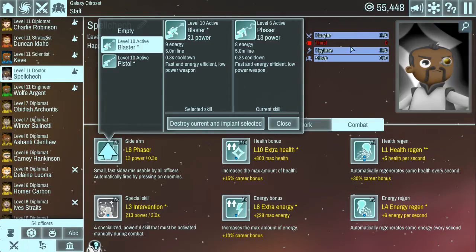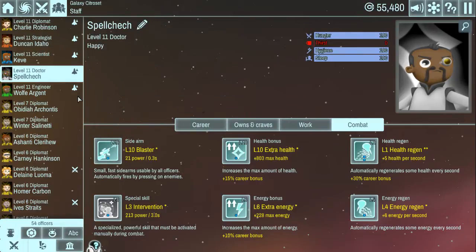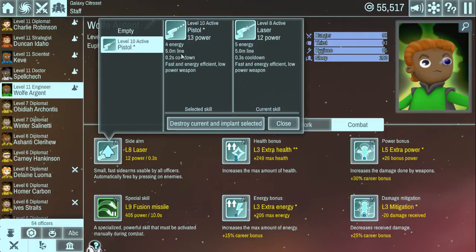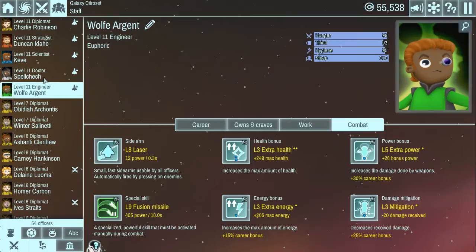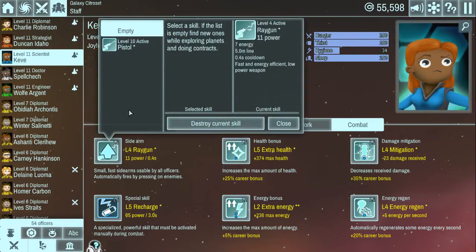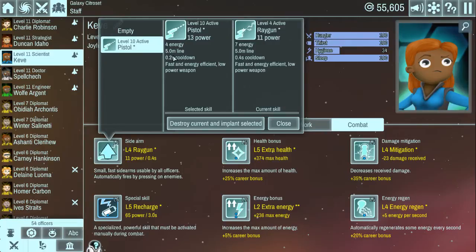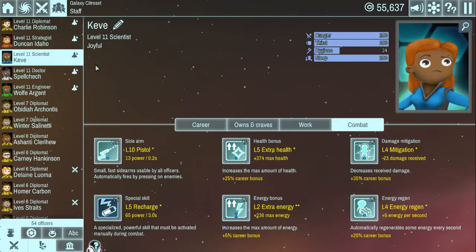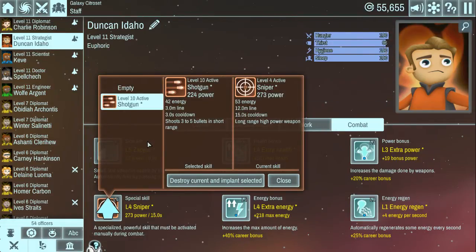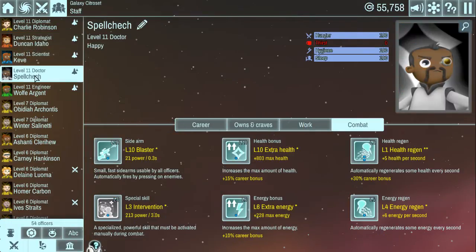That's not bad because normally the doctor's at the back. We'll give Spellcheck the upgrades. Wolfie has a power 12 over a power 13 pistol - slightly different energy, slightly quicker cooldown. Is there someone else that needs upgrading more? The scientist gets a ray gun pistol - a little bonus and a bit quicker to fire. We'll do that. For the special skill, instead of sniper we could have shotgun - less power, less distance, quicker cooldown. I don't fancy it, I'm going to stick with the sniper shot.